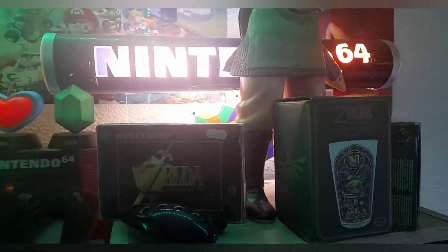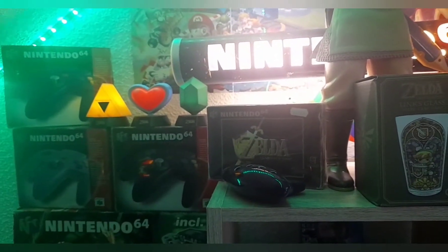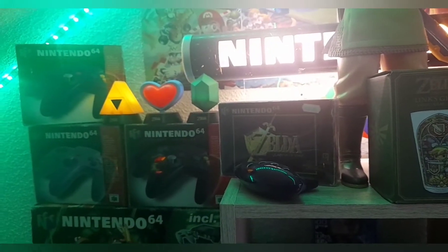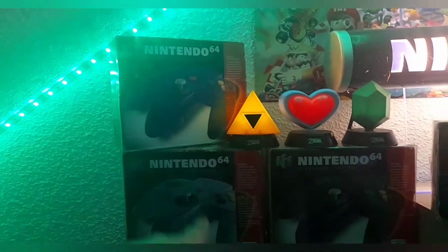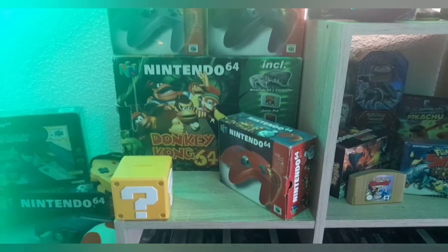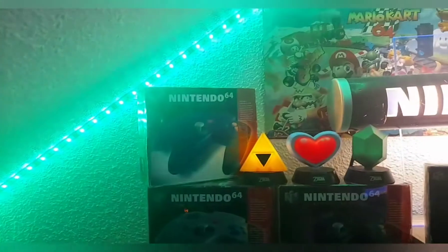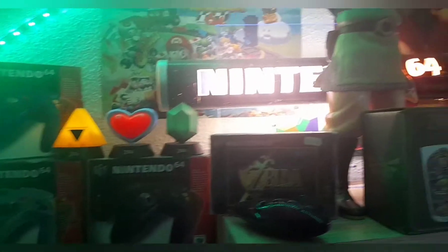137 haben wir und die wollte ich euch mal zeigen. Bei N64 geht es mehr Milan aufs Fullset. Da habe ich jetzt nicht so recherchiert, komplett alles wie bei der SNES. Aber wir haben da auch noch ein paar Nebenziele, wie zum Beispiel die farbigen Controller. Da gibt es 6 Stück in den Grundfarben: Rot, Schwarz, Grau und Blau haben wir schon. Gelb habe ich lose. Grün fehlt noch komplett. Die wollen wir alle 6 in OVP. Fangen wir mal an.